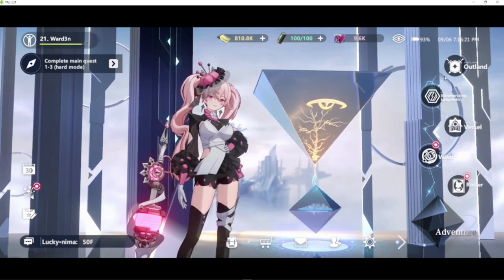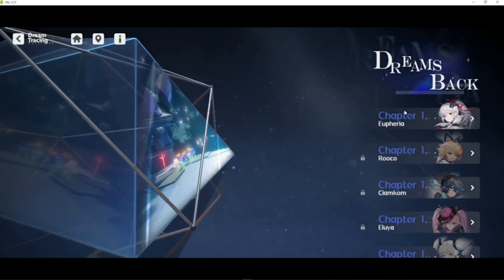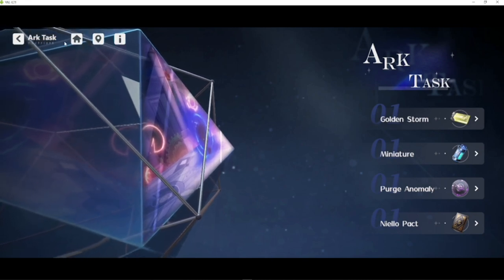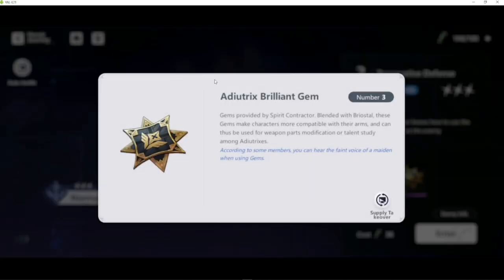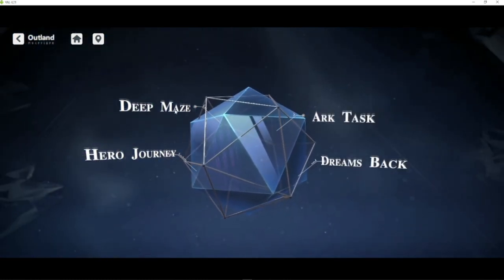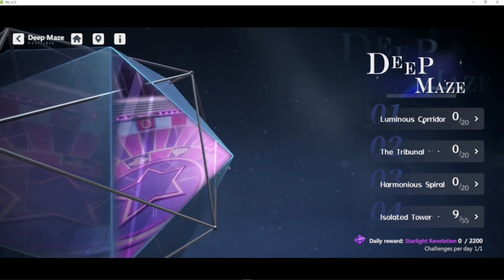Let's go over the content, starting with Outland. Dream Back is your farming stage for characters. Art Task is also farming for currencies mainly used in leveling up your characters. Hero Journey is farming of materials used for leveling up your weapon — which is nice because you can level up weapons, though I'm not sure if there are different weapon aesthetics. Deep Maze is your tower system; they have four floors you can go through.